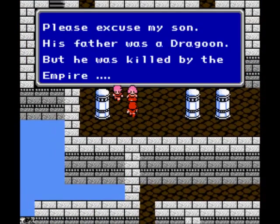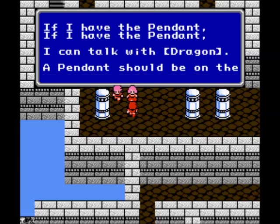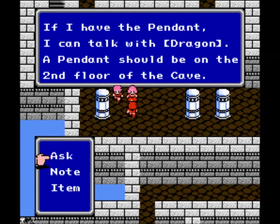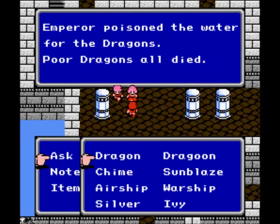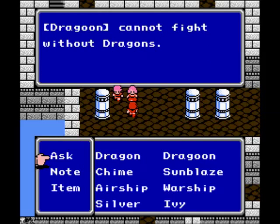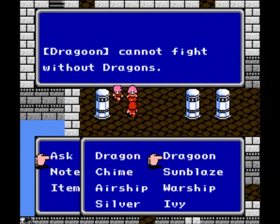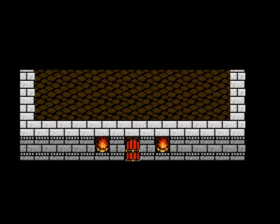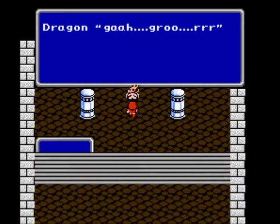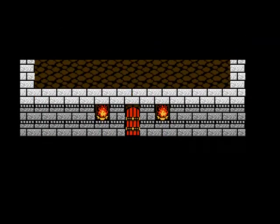Let's talk to this mom here. His father was a Dragoon and he was killed by the Empire. If she has the pendant, she can talk with the dragon — the pendant should be on the second floor of the cave. Let's ask her about the dragon. Poor dragons all died. A Dragoon cannot fight without the dragon. She says the same thing. Let's head in here and talk to this guy — just 'Dragon.' That's all we can do here.